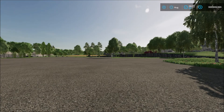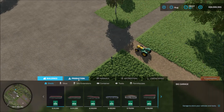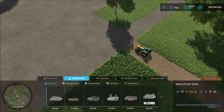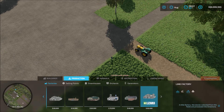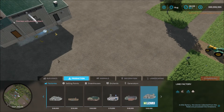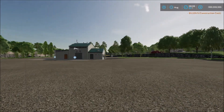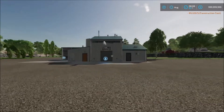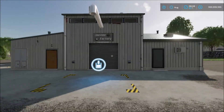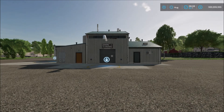Hello and welcome back. Today we're going to continue and look at another production facility. This is a lime facility where you can create lime. It's a nice small facility. You bring your stones that you collect from the fields and turn them into lime.